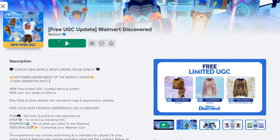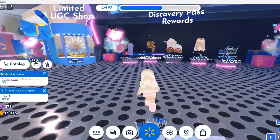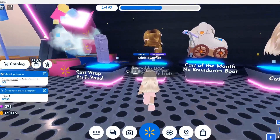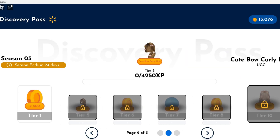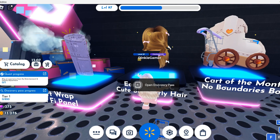Go to Walmart Discovered. Come over to Discovery Pass Rewards and open the Discovery Pass. I am on tier 1. You need tier 10 to get this hair and tier 5 for the other hair. You go up tier levels by gaining XP points. I will show you now how to get the XP points fast.